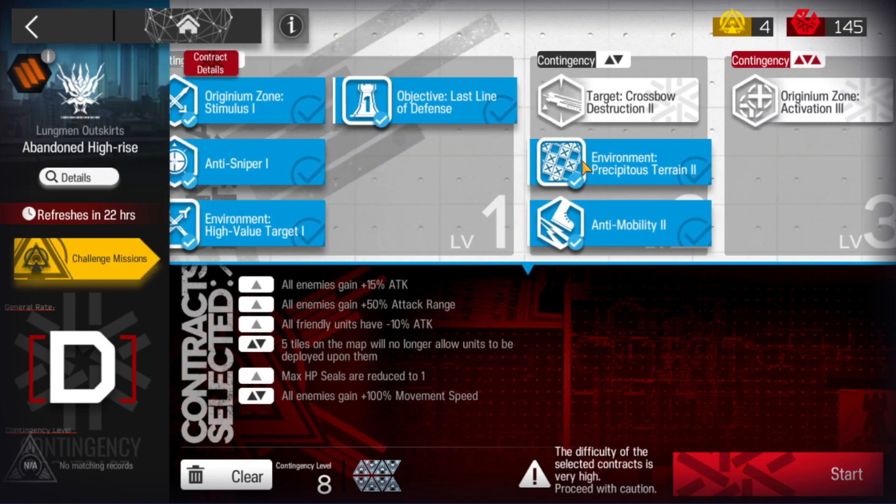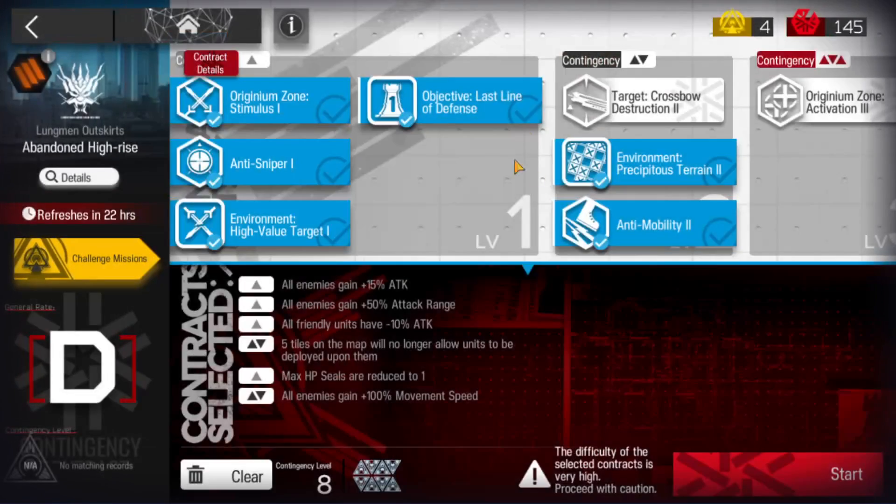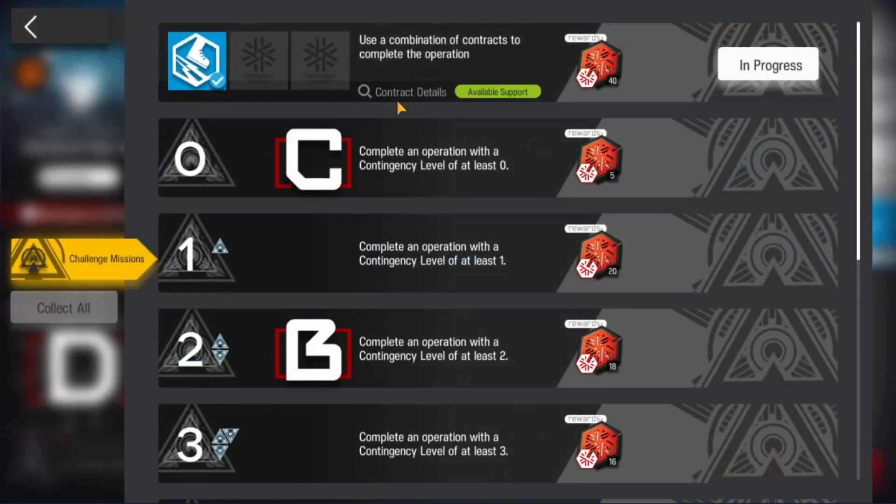This is the set of contract type. You can also clear the challenge with that setup. If you can't manage to do that, you can pick others, and at the end you can clear it with the support tag, because you can use it.